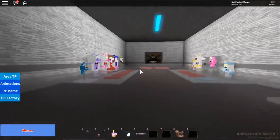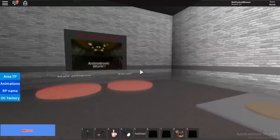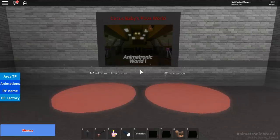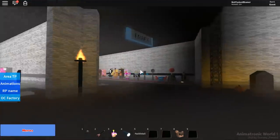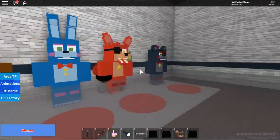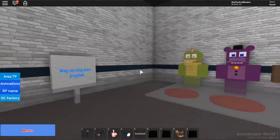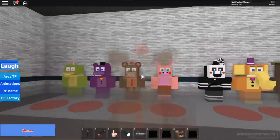For Sister Location you've got Fun Time animatronics, Bidybabs and stuff, and of course Circus Baby's Pizza. I remember we went to this map but I don't think it was finished, so we might have to go back. Now we have the FNaF 6 area, which I don't remember being here. We've got all the characters, but it says the map is coming soon — I'm not sure it's actually coming at this point.